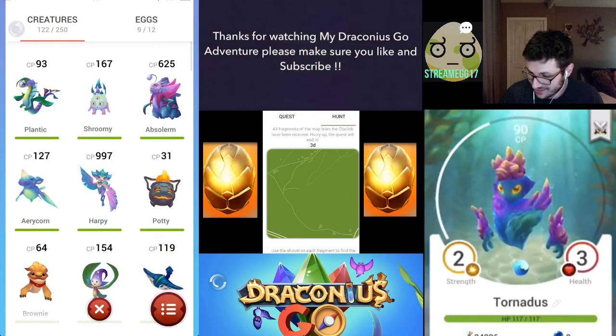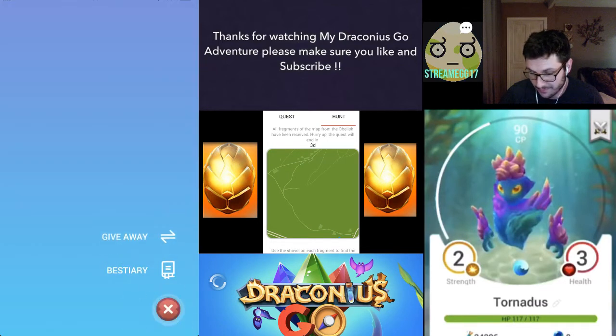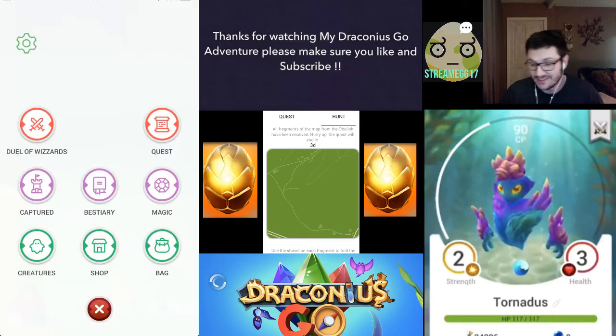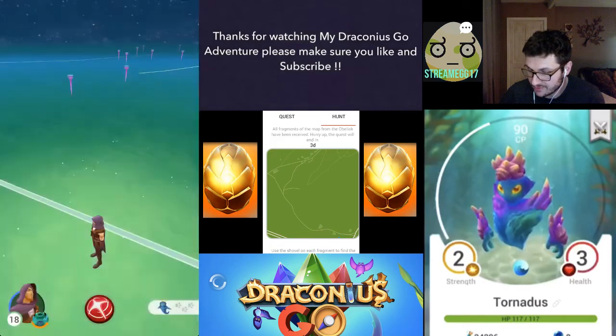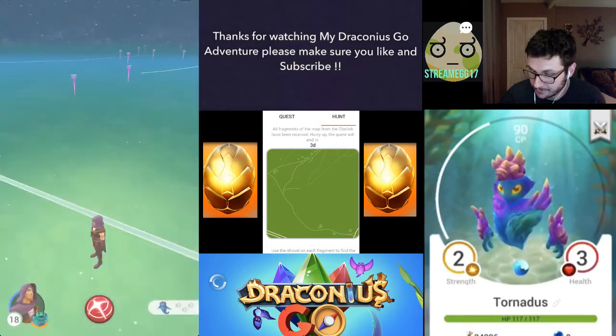Other than that, I did catch a Shroomy in the wild — that's 25 to evolve, but I believe I've got the evolution. I've got Wind Dance as well — it's 50 to evolve Wind Dance, so another 20 stones to evolve that one. But still now guys, I think I'm now up to 72 in my Bestiary, so I'm not doing too bad at all.